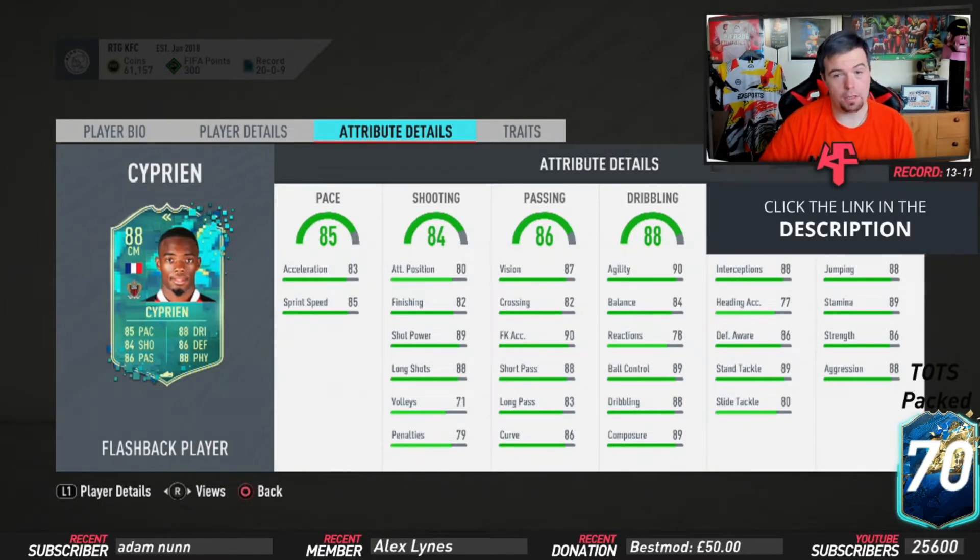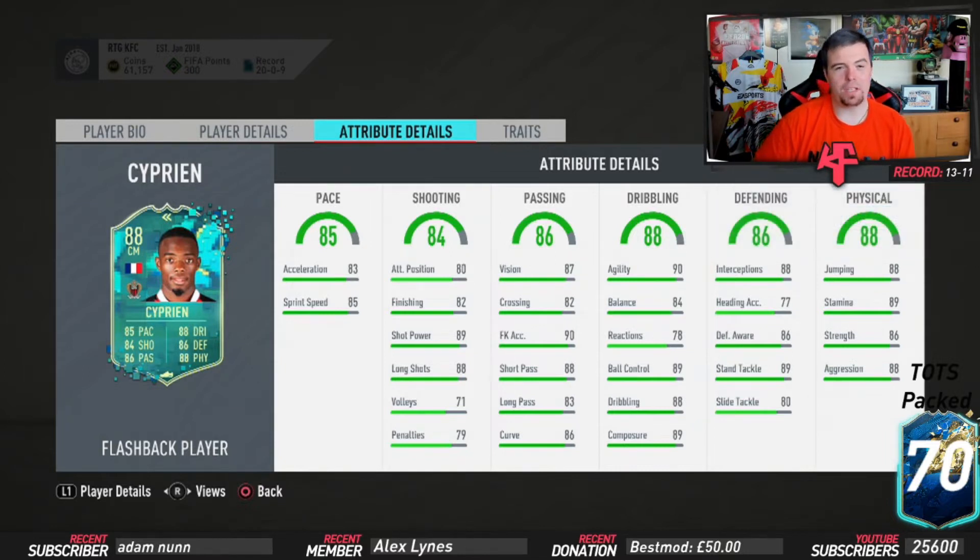In passing: 87 vision, 82 crossing, 93 short pass accuracy, 88 short passing, 83 long passing, and 86 curve — still really OP. Dribbling sub-stats: 90 agility with 84 balance, still good considering he's 5'11".